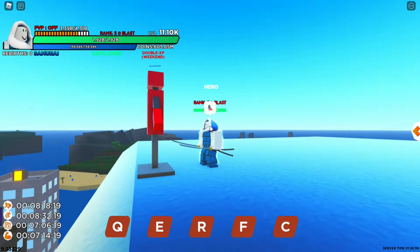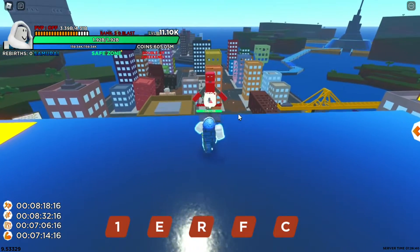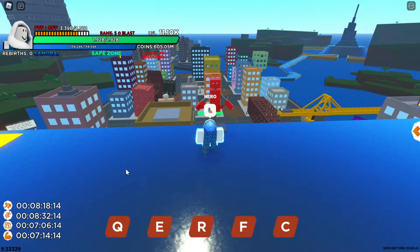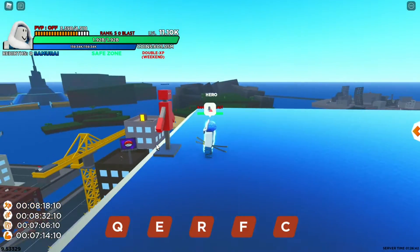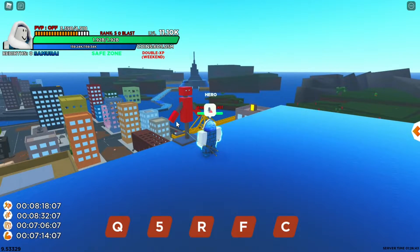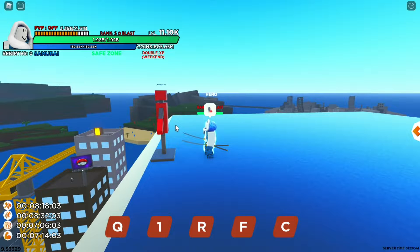If I do it one more time - it's 4 million damage. Now let's go to the next one, which is going to be E. The E skill is called Heavy Slash. All you need to do is click E and that's what it does - much more slashes, looks more dangerous and deals more damage.